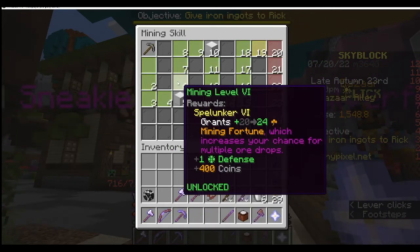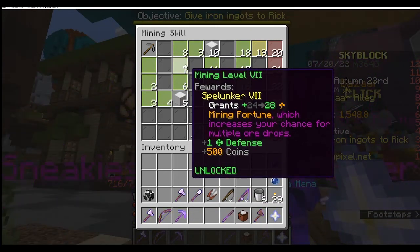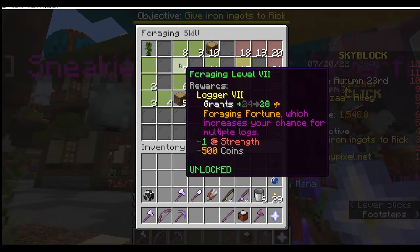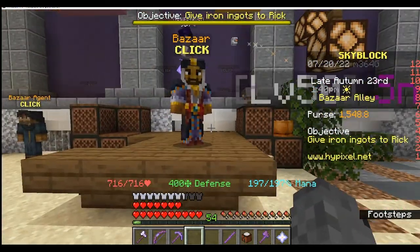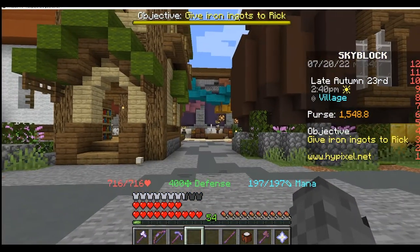When you have set skills, you can get better items and all that sort of stuff. I believe you need to get your mining level up to level 7, your farming to level 7, and your foraging to level 7. If that's slightly wrong, I'm sorry, but either way I know it's those three skills that you need to work on. If you go all the way back here, there's the bazaar. The portal is just right here.